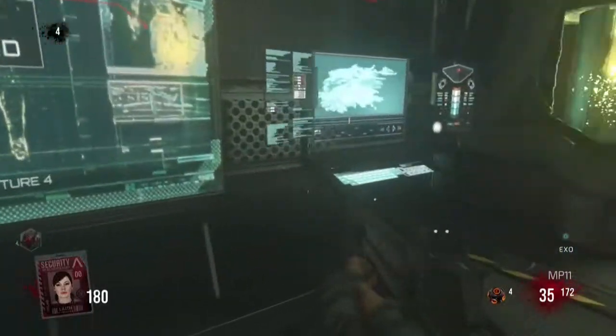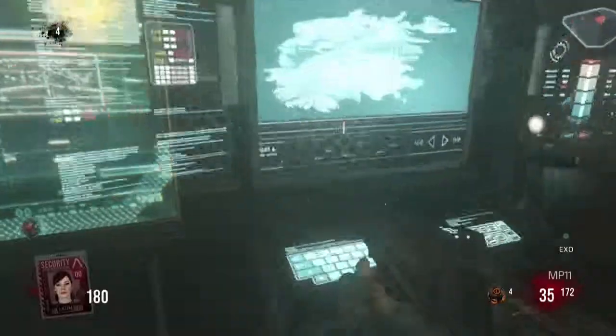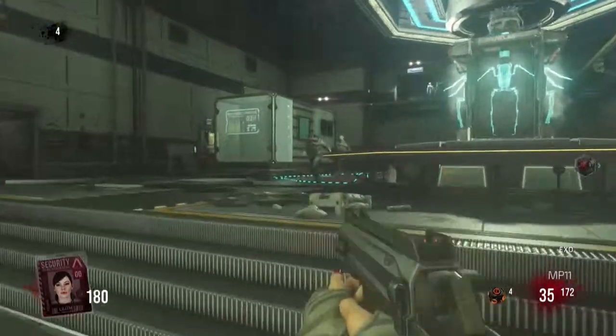It really helps to have this picture right here — it shows you where all the perks are and where all the box locations are. It's really helpful when you're playing. If you don't know where the box moved, just refer back to this and you'll be fine. I'm Guitar Man, I'll see you later.